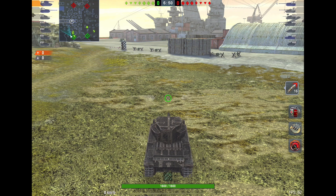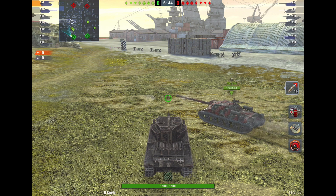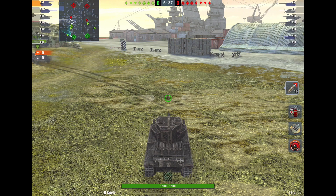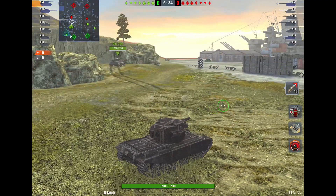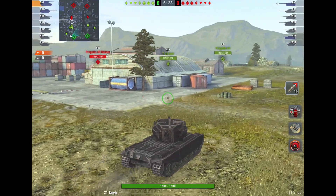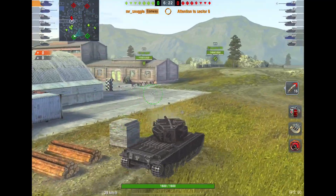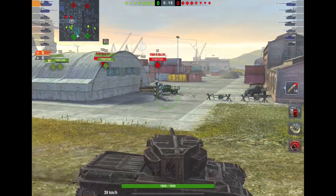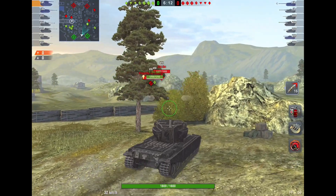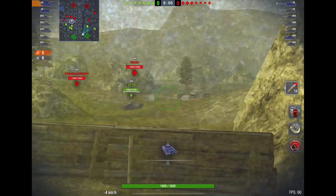A little bit late to get into the party, but I should be okay. The Object's going that way. Our meds have gone that way — they've lit up two tanks. I'm finally here. As you can see, the traverse is the tank's weakness, so you don't want to be out in the open fighting two meds — you'll be absolutely destroyed. Don't have the armor, don't have the traverse. I'm going to support our meds. I think this bush here is magical for this sort of tank.